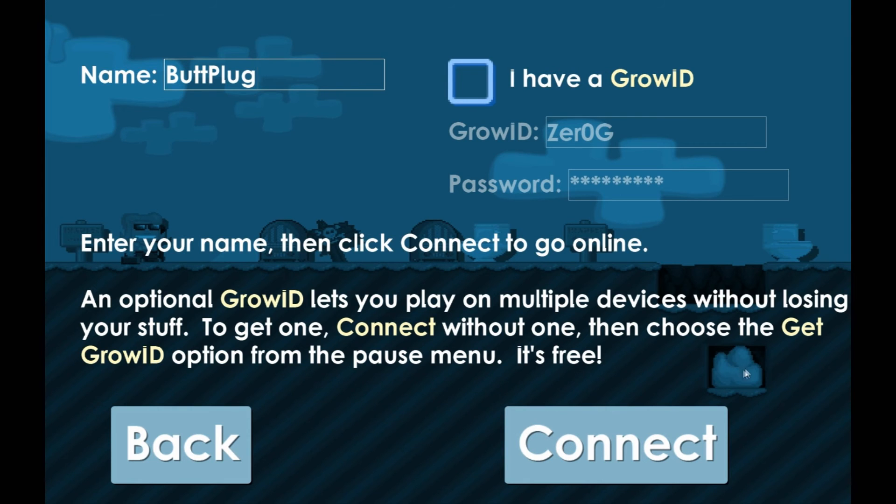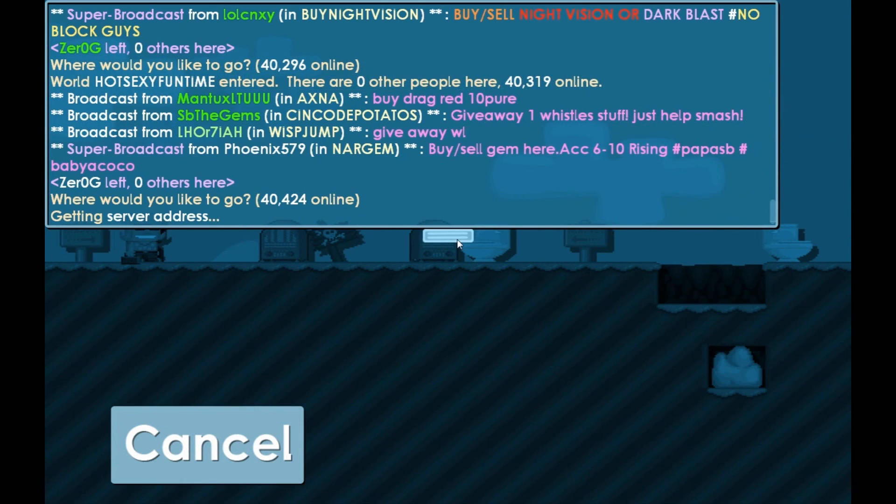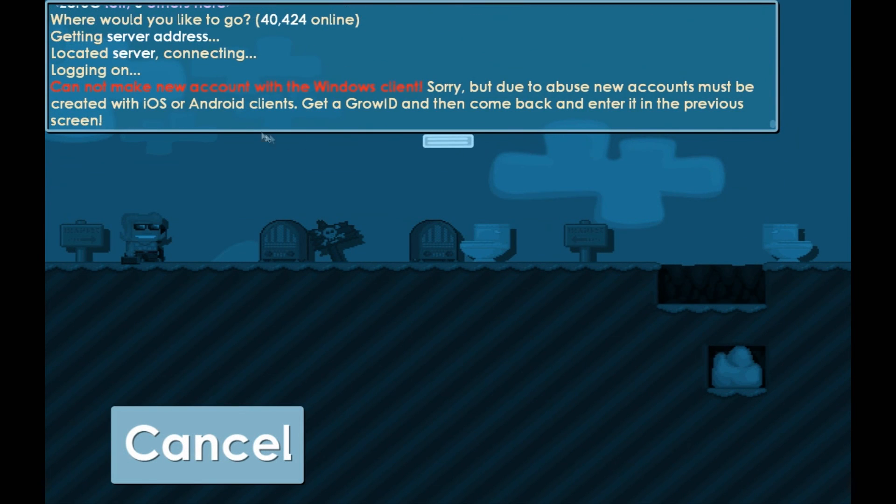Go to this rock thing — see this rock? Press it six times: one, two, three, four, five, six. Now you want to go to connect. We're gonna connect — get a server address... well, forget this.